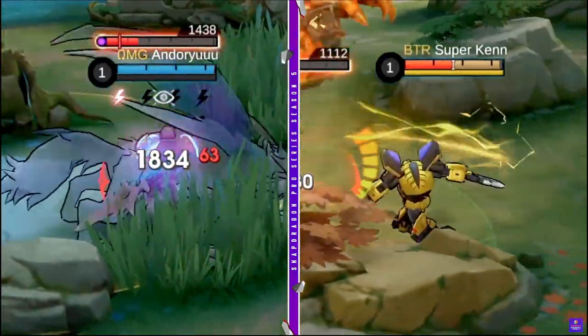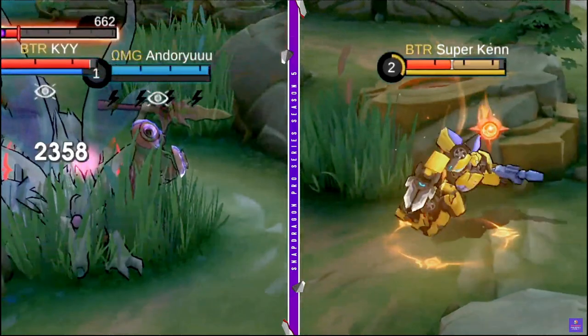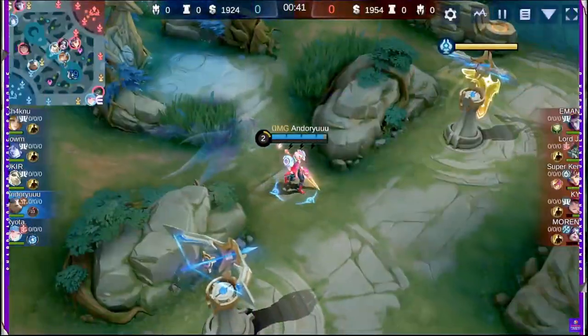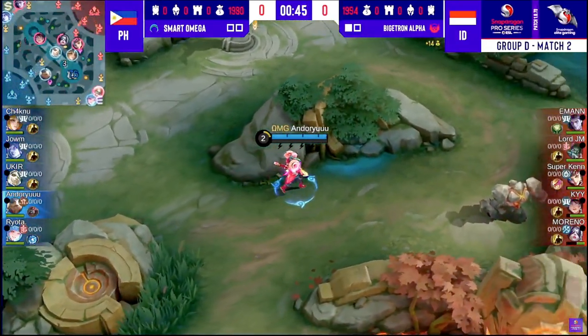An early retribution from Andoryu, that means Superkane can start walking up. He's definitely going to force it out, so Andoryu has to use his retry. But thankfully, the clear speed is almost the same.